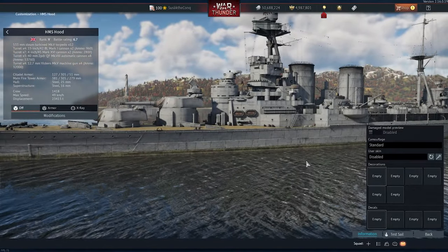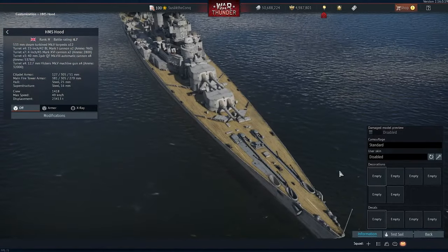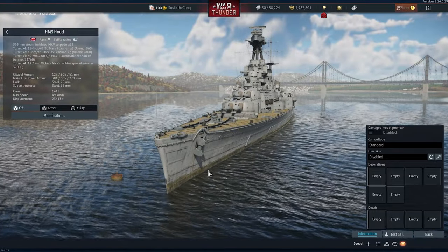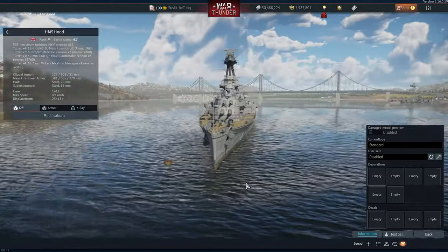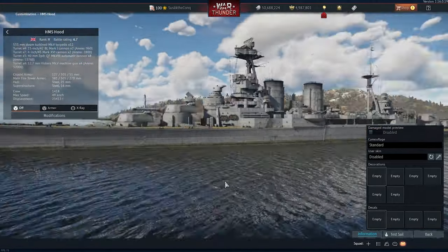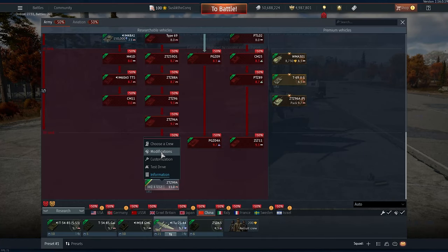HMS Hood — the largest ship of the Royal Navy, and also the ship that got sunk by Bismarck in six minutes. This thing was made for fighting heavy cruisers, not battleships. Barely fitting the screen when you look sideways — the mighty Hood.